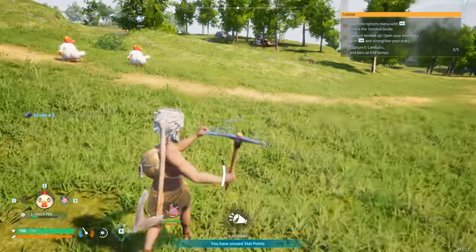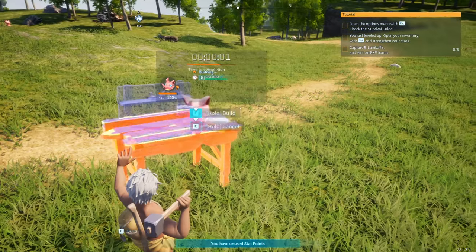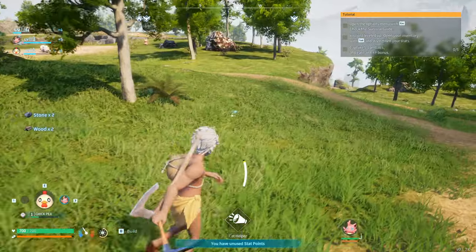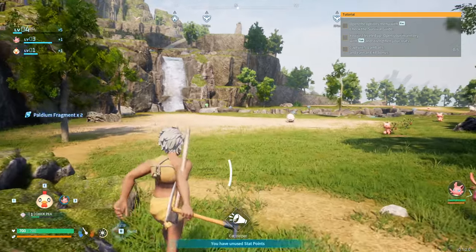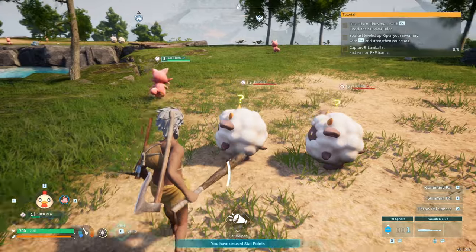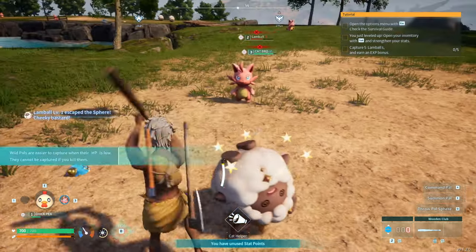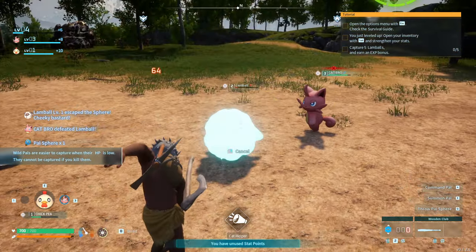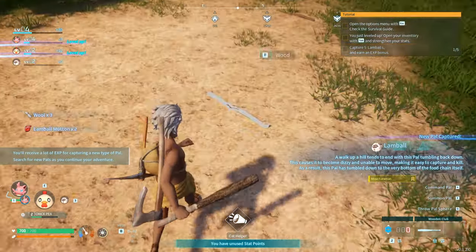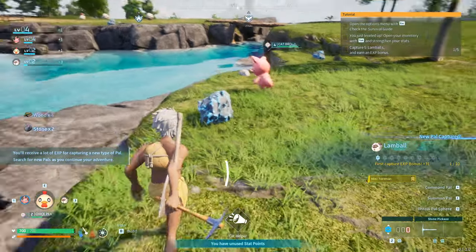We're gathering stone right now. If you want to capture more things, you can make another primitive workbench and your pal will help you build it. For more pal balls just look for the ore — sometimes it's just lying on the ground, other times you can mine it. Also, if a pal is stunned with stars above it, you cannot capture it — your ball will go right through them. Very useful to know, because stunned pals cannot be captured.